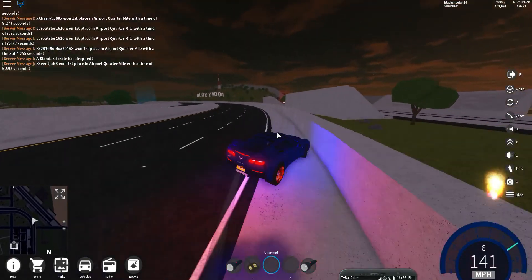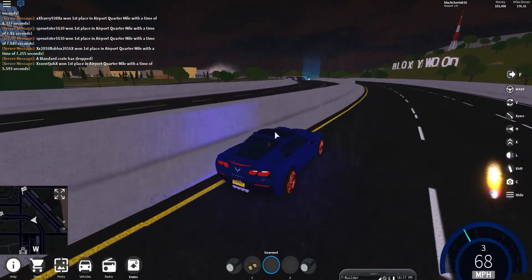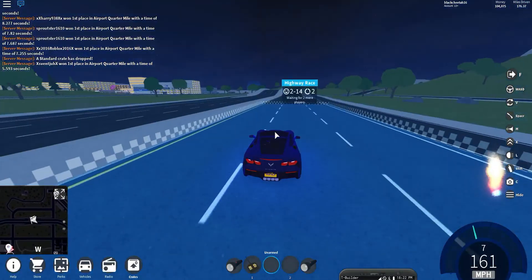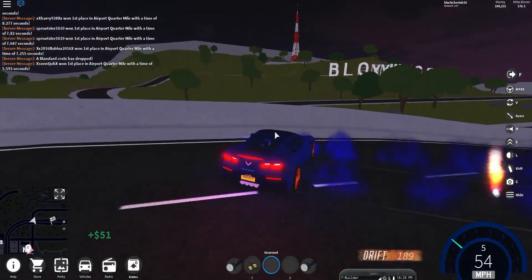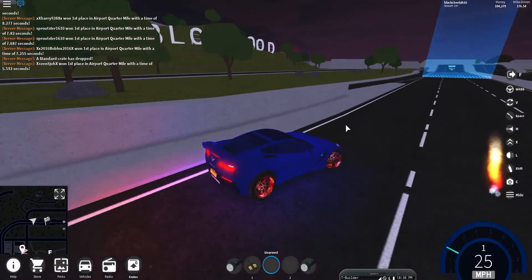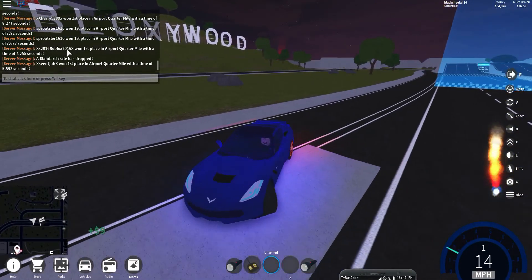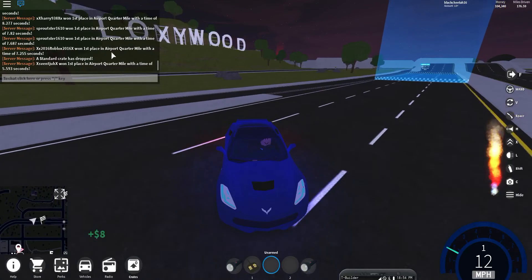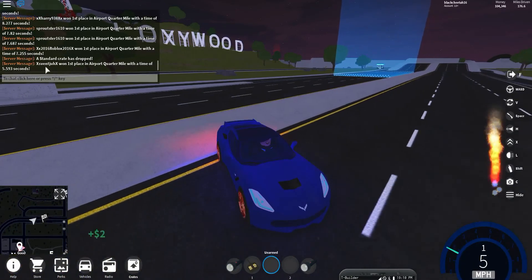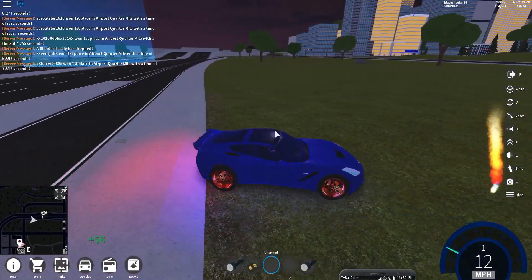Back to the race — I wasn't paying attention. You don't want to crash because there's going to be another guy chasing you. After you've done two laps, the finish line will be right here and then it'll say in the chat something like 'XX player won first place in airport quarter-mile with a time of 7.255 seconds.' That's basically how it works.